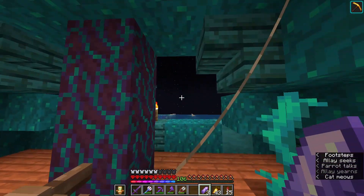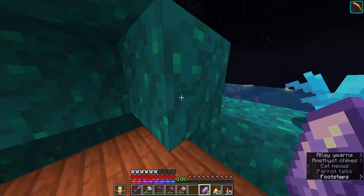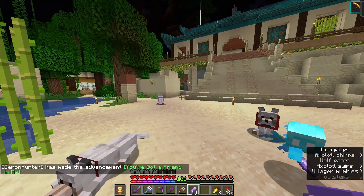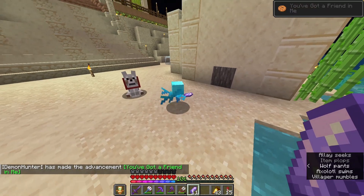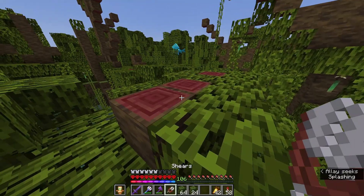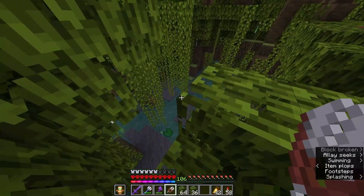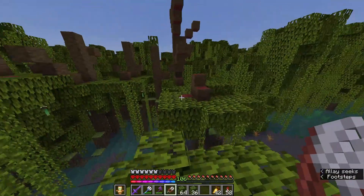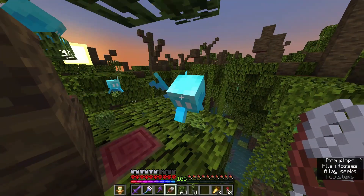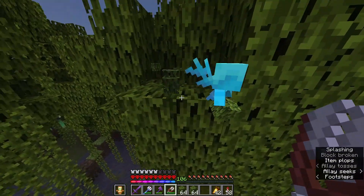They are so cute. And as long as they hold the item that I gave them, they will always follow me and hand me that item if I drop it. So let's make a second one — now I just need to transport it to the mangrove swamp. I completely forgot about the advancement. So previously when I was collecting leaves, a lot of them were falling on the ground and it was a hassle to collect. But with allays, I just have to mine whatever I want and they will bring me all the loot.